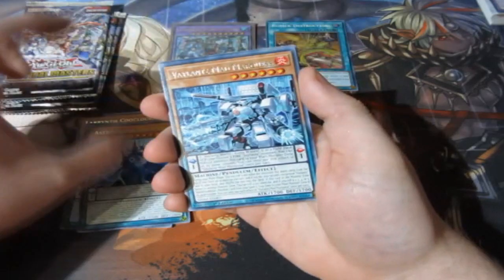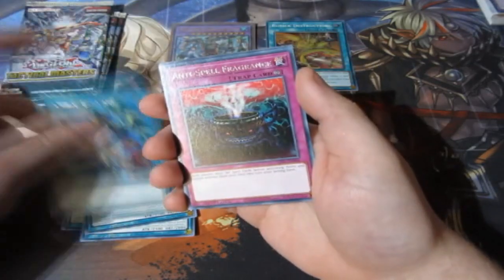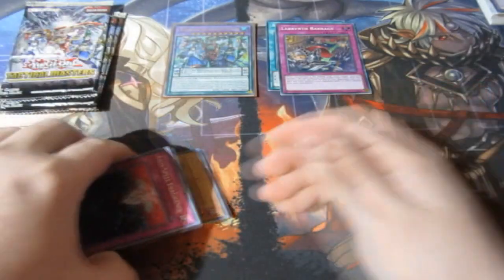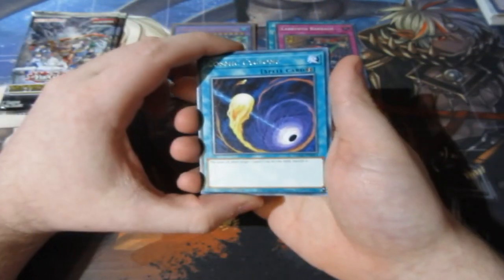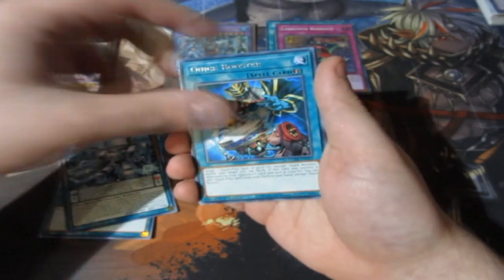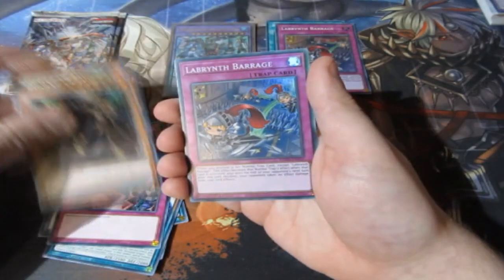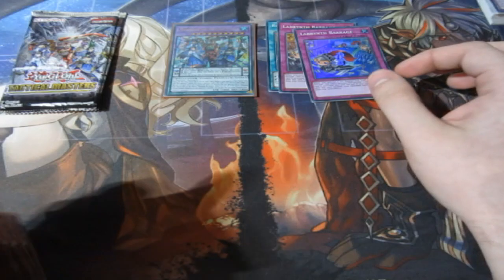Next pack — so out of six packs I pulled an Ultra Rare, that is actually really, really good people. Can I pull myself a Collector's Rare? I doubt it because they're extremely hard to come by. Anti-Spell Fragrance — very good! And we got ourselves Lavaval Barrage — okay, cool, cool. These are the normal standard rares; I'll sleeve them up off camera down the line. Another Barrage — we don't want a double right there, that's not good.